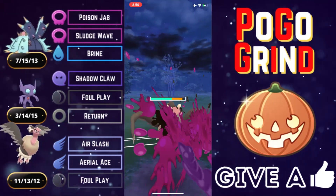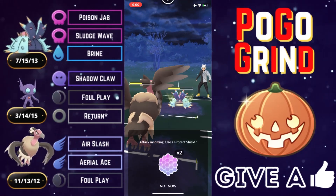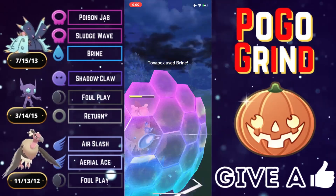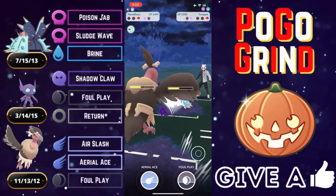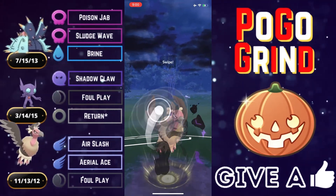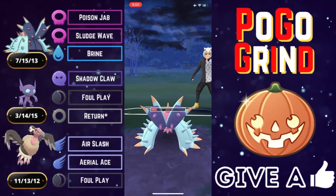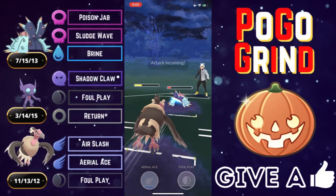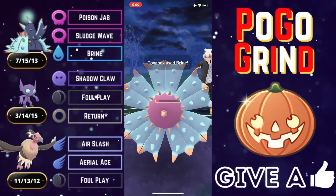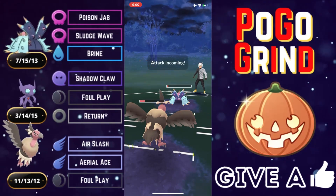Two Brines will do more raw damage than one Sludge Wave — and we get to Brine number two as anticipated. They take us out with Poison Jabs, so now it's up to Mandibuzz, up a shield, to take out the opposing Toxapex. They go Sludge Wave right off the bat — they played that correctly, not going for the predictable bait. Now we're forced to shield the Brines because Poison Jabs with STAB do add up, even as bulky as we are.